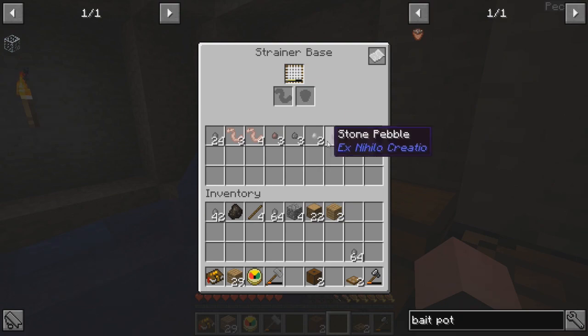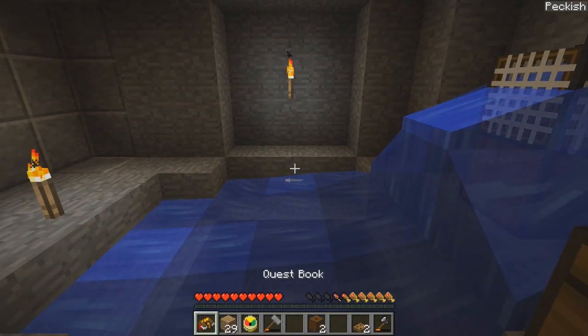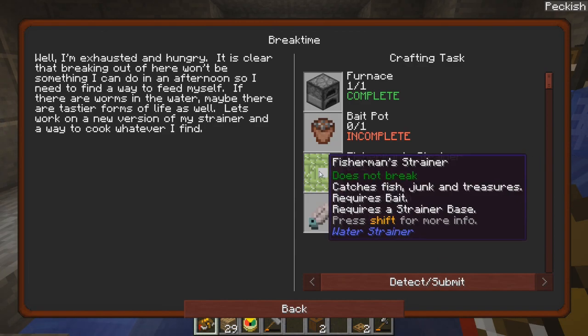Do we have any more clay? Nope, not yet. Boy, I wish there was a recipe for making clay. So what's the next one? A fisherman's strainer and cooked fish — we're gonna end up catching fish and cooking it.